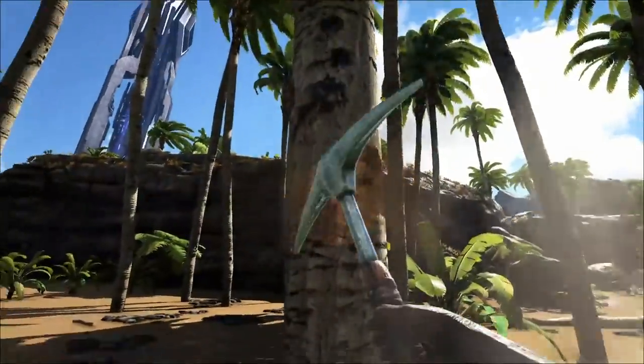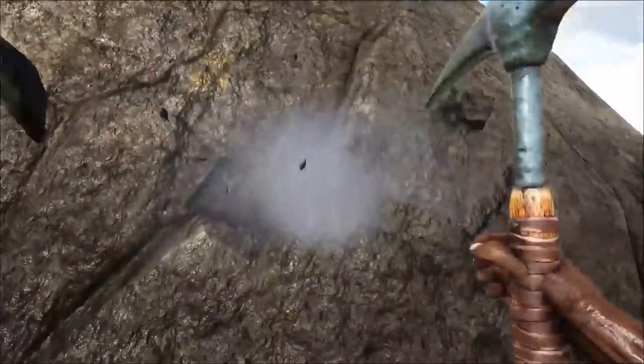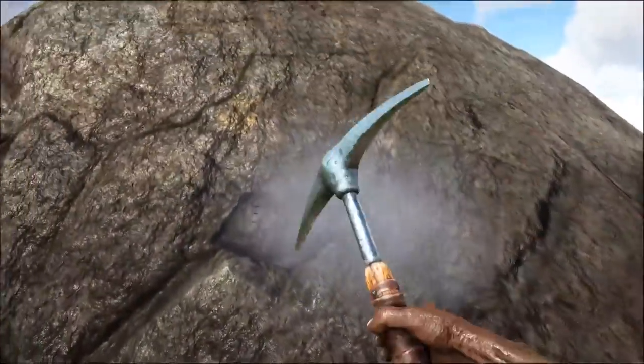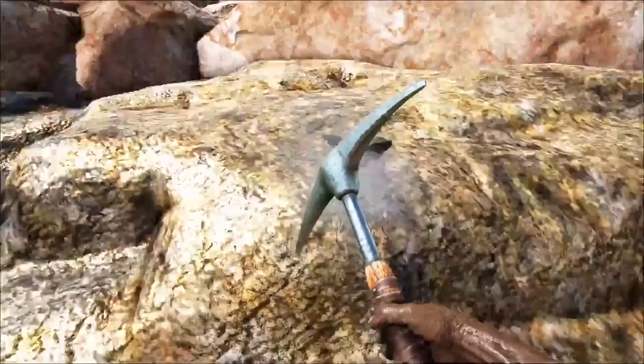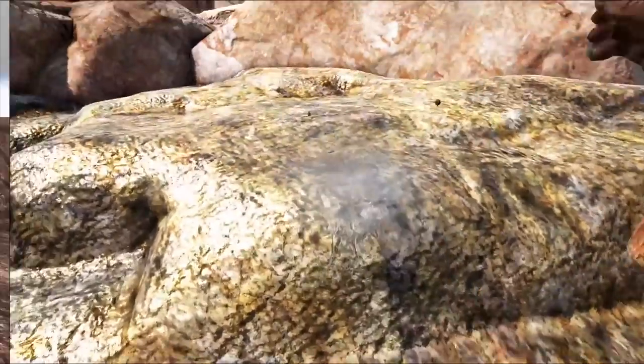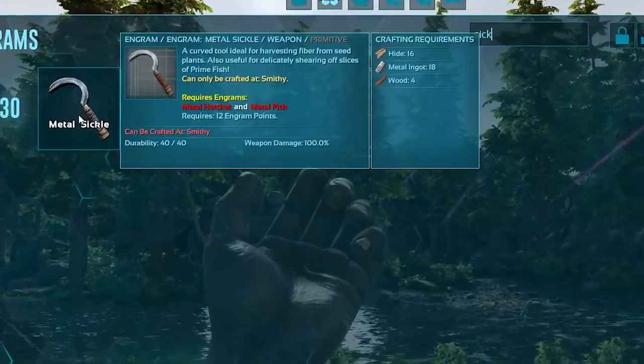The pick is certainly the tool you want in ARK to start your crafting journey. It's more proficient at gathering raw meat than hide, more thatch than wood, and more flint than stone. Even with all the harvesting creatures out there, it's very efficient for gathering flint and crystal, and the metal pick is certainly the one you'll be using to farm metal before anything else.